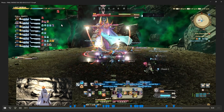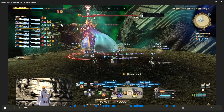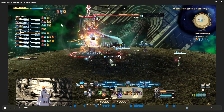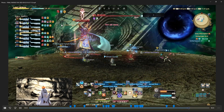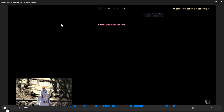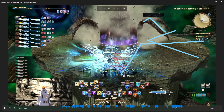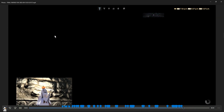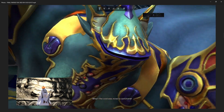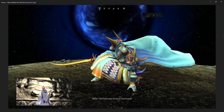Meteor again — the raid-wide. Around here is usually where things end in Duty Finder. We didn't even see the vine/tentacle things this run — usually people will skip that at this point. Make sure you can see the void to figure out which mechanic he's actually doing.